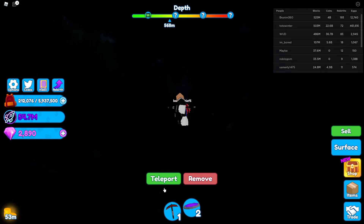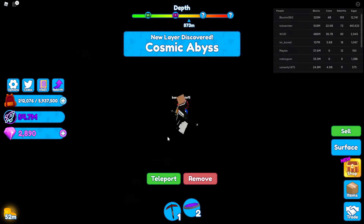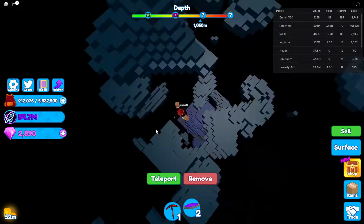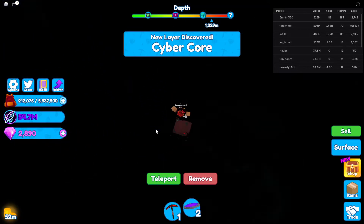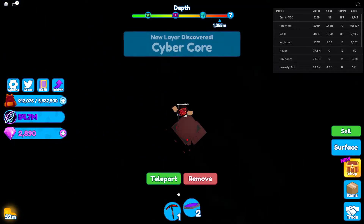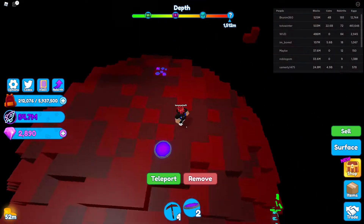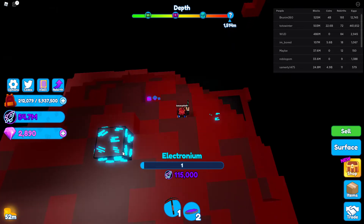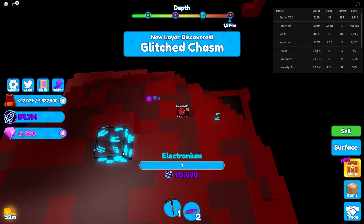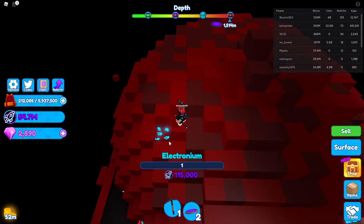We're falling all the way down, unlocking all the new worlds and chunks. We've already seen the Cyber Core world — here it is all the way down here. Let's go ahead and remove it and place it back. These names are so confusing, honestly.